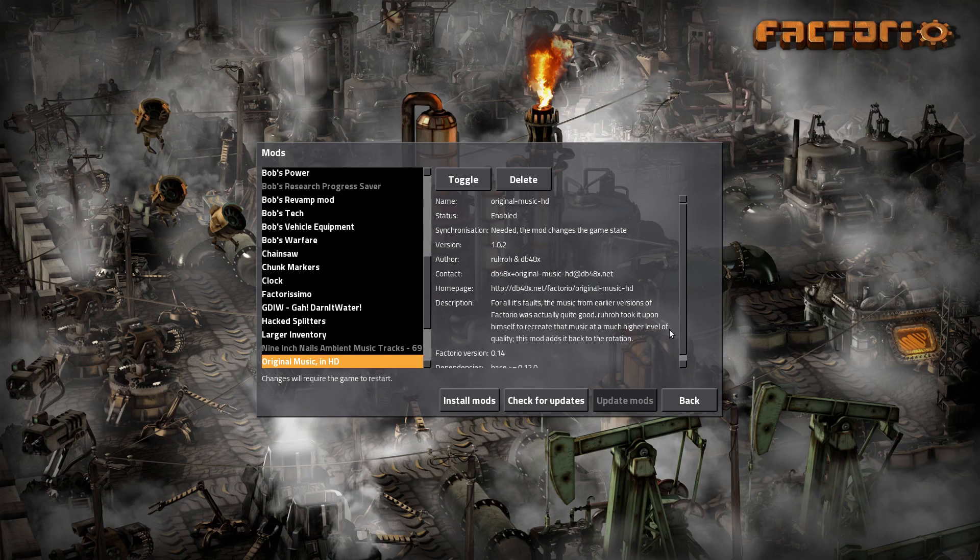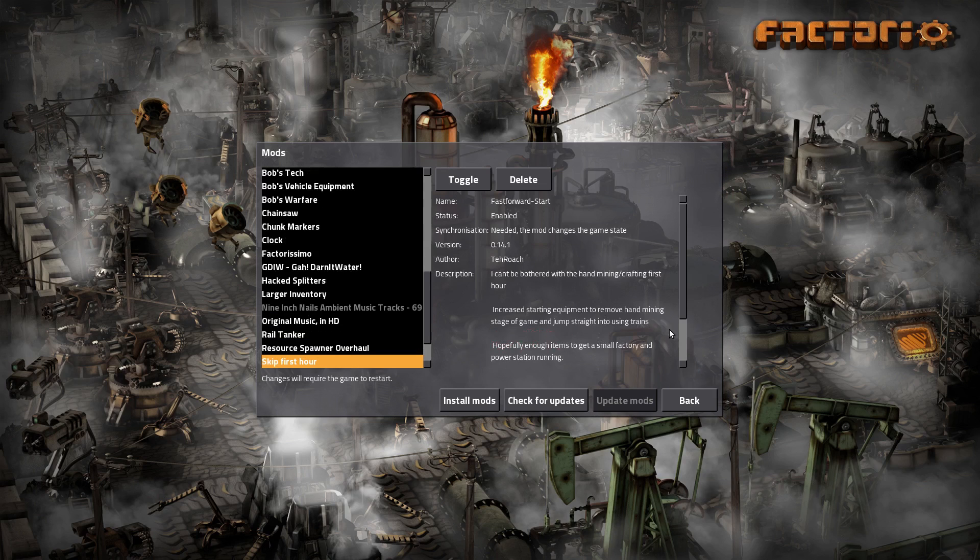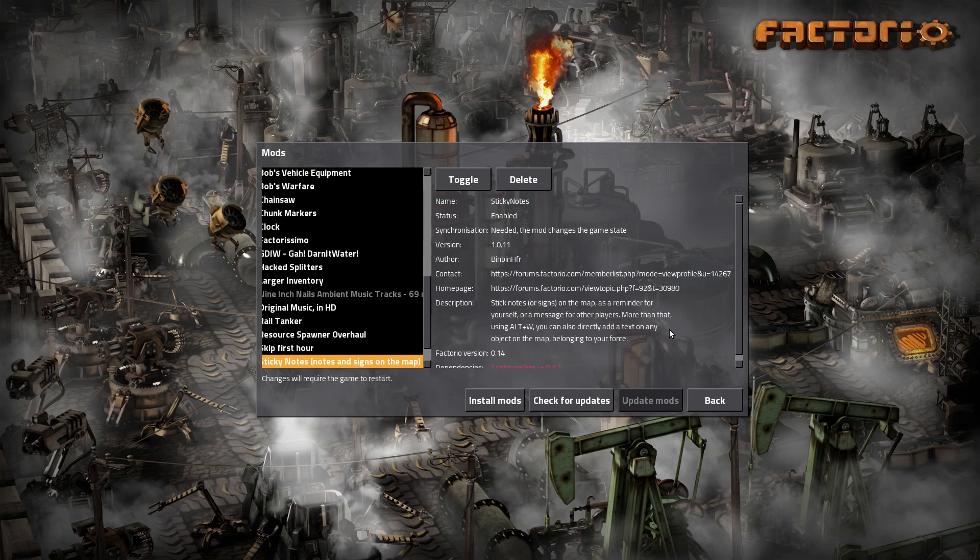The rail tanker is the rail tanker. RSO is RSO. Skip First Hour - I did install this. This will be the ninth or maybe even tenth Factorio series, so you've seen me play the beginning of the game and you don't need to see it again. So Skip First Hour allows me to have belts and powered furnaces and all of these things from the beginning. I can get up and rolling in probably 10 minutes instead of the first hour.